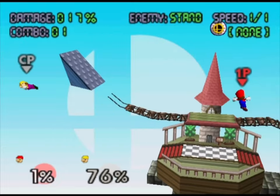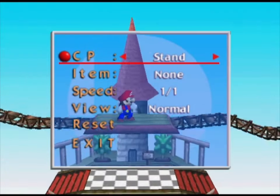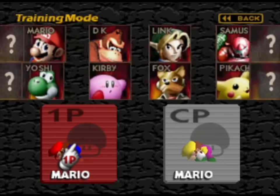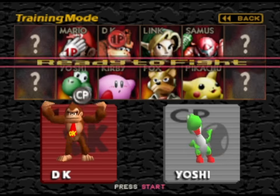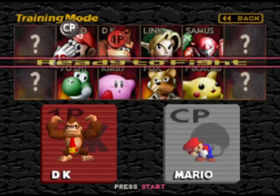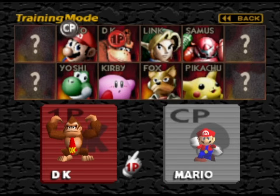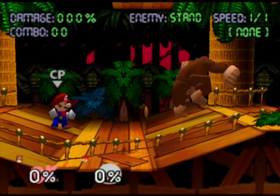I'm just going to kick him. He fell! We can also test out items but I'm not going to do that. Now we'll test out the other characters - let's do Donkey Kong. I'm just going to have normal Mario now, so that's fair. Then we'll test it out in Kongo Jungle.